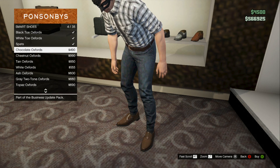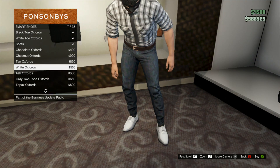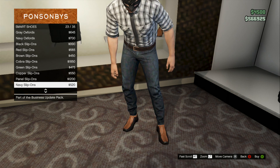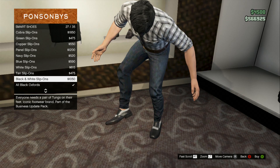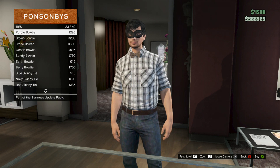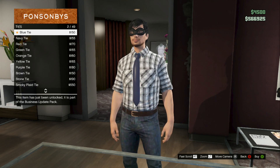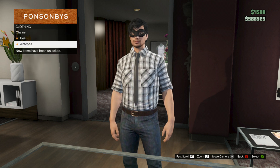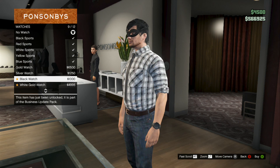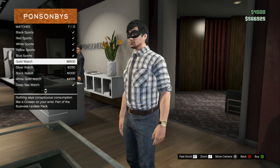We have the smart shoes — something you'd wear with a suit. There are a few of them, which is good because they didn't have that many in that category before. Next we have the ties, which are usually worn with dress shirts — we got bow ties and stuff, pretty nice. We also have watches in the accessories, which are a nice addition if you're not wearing a long-sleeved shirt.